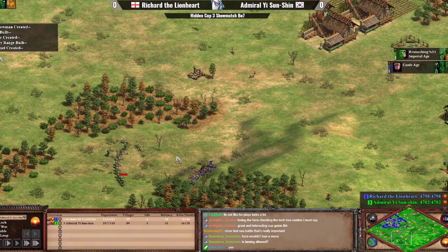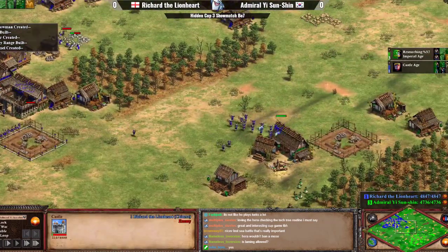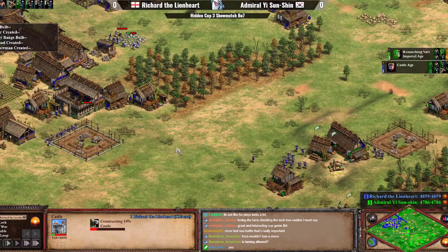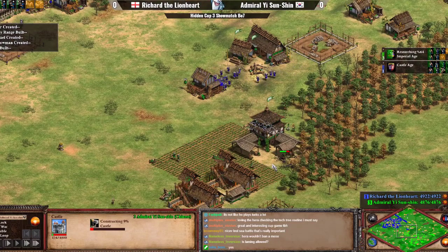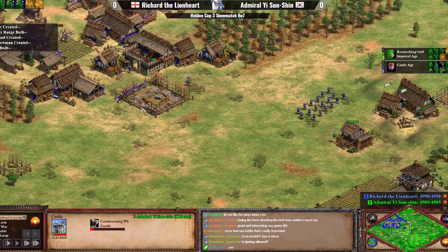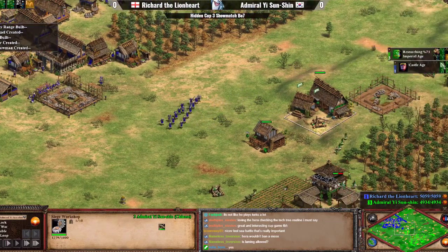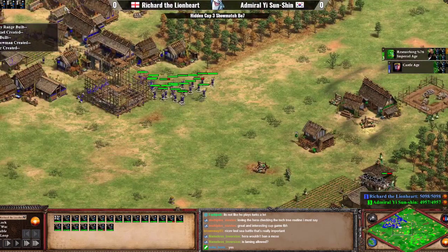The castle placement is okay-ish. It would have been better to go for it after reaching Imperial, because you'd have military superiority for a more aggressive castle placement. This is more of a defensive castle, but it's nicely on the hill. Actually, it's going to be quite decent, because Richard's defensive castle will be over here. For now, Admiral Yi's castle construction will be stopped, which is going to bleed him quite considerably — so even though he started constructing it faster, his opponent will have the castle up first.